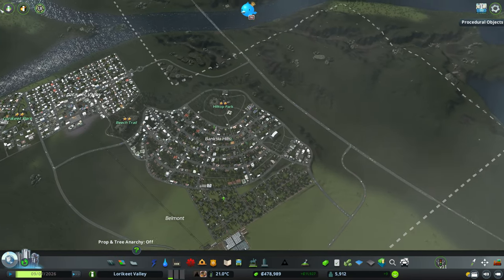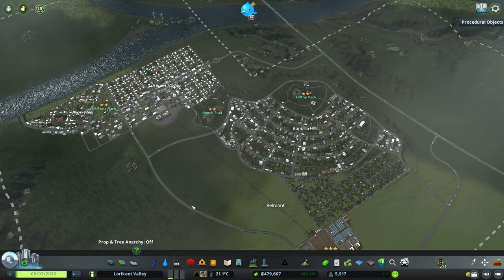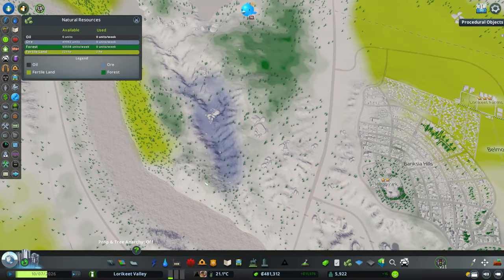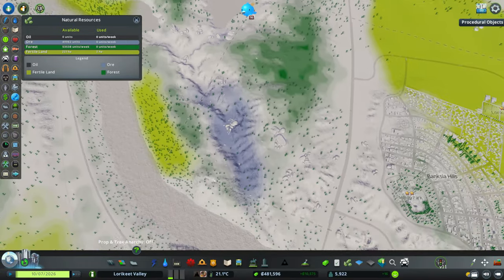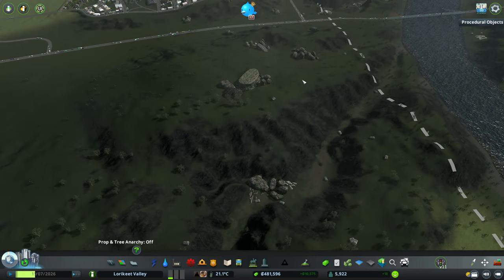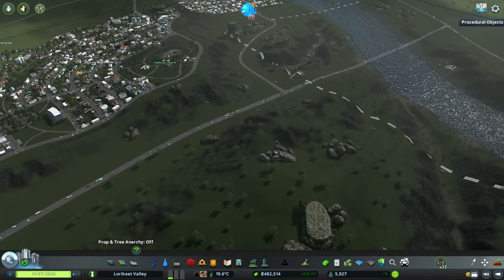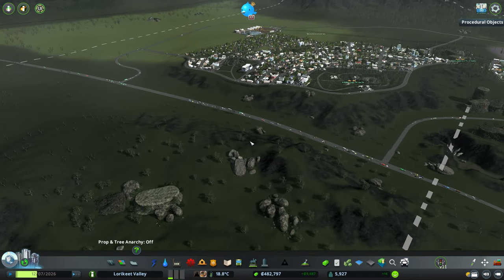I've been thinking about what we can build this episode, because we still need to get quite a bit of population down so that we can unlock railways and stuff like that, which I want to work with. But if I look at our resource overlay, we've got some ore here that we can use. We've also got some forestry as well, but I'm thinking we might put down an ore area here. I did turn off the dummy traffic and it does seem that the traffic is actually a lot better now that I've turned that off and restarted the game.